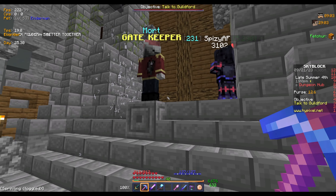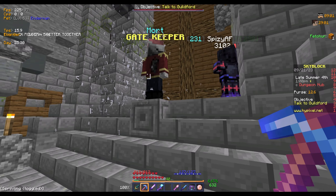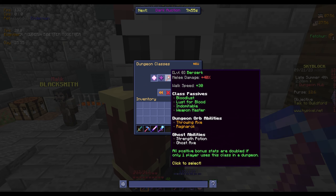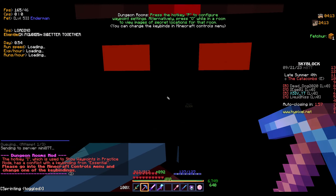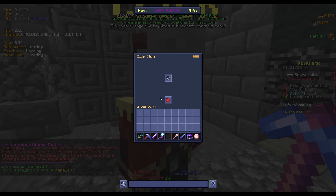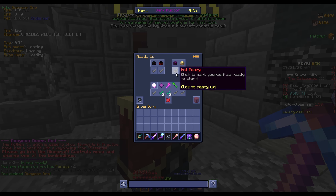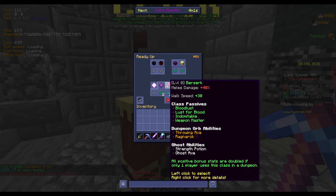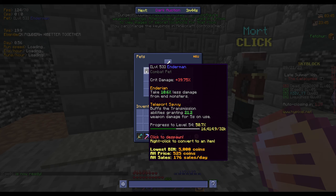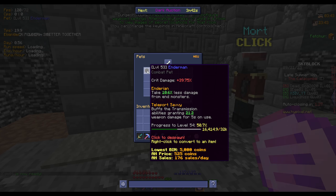Today we're going to attempt to at least get entrance cleared. Let's choose Berserk — this will be our one and only class for this entire playthrough. This is our first run of the profile. We have Berserk selected and let's ready up. For our pet we're only using an enderman pet since that's all we could afford, and our magical power is at 21.